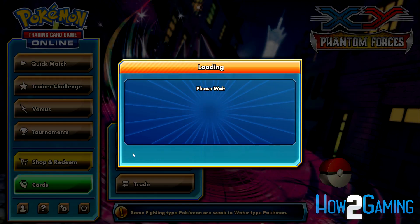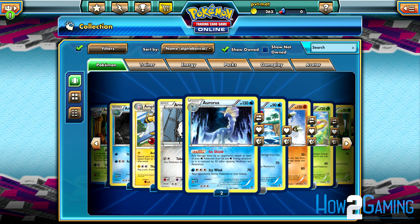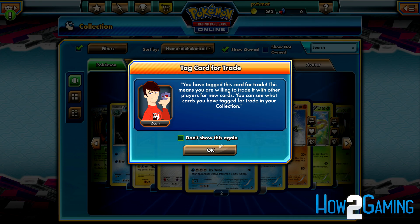First, you need to get to your card collection. Once you know which card you want to trade, you have to click the For Trade button over the card. You know the card is marked for trade when the button is highlighted.